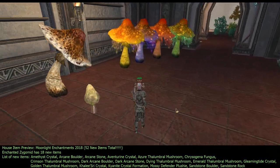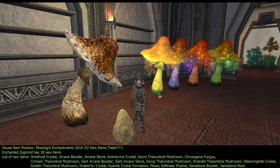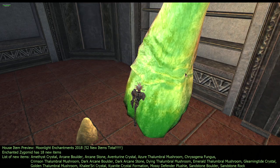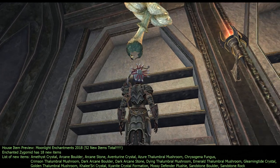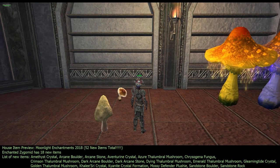Let's get into the shrooms. Sorry — allergy season. This one looks a lot like a mushroom we already have, maybe with more red on top and slightly different color on the bottom. It's called Dying Flumbra Mushroom. At minimum it's just over knee height, and at maximum it's huge — almost touching the ceiling. The bottom is not completely solid, so keep that in mind.